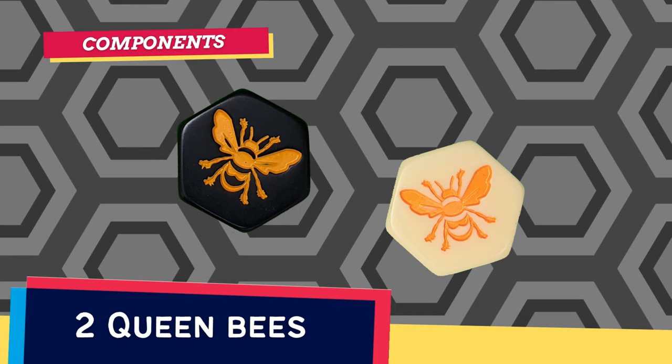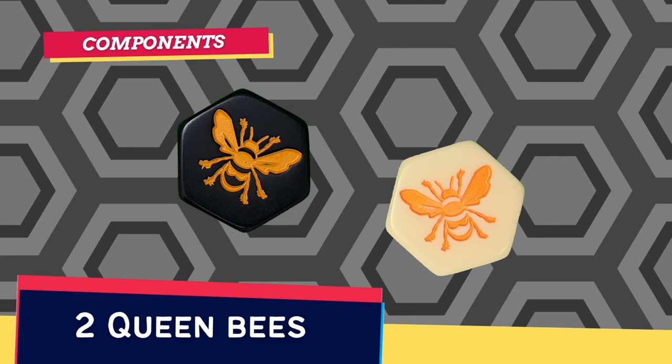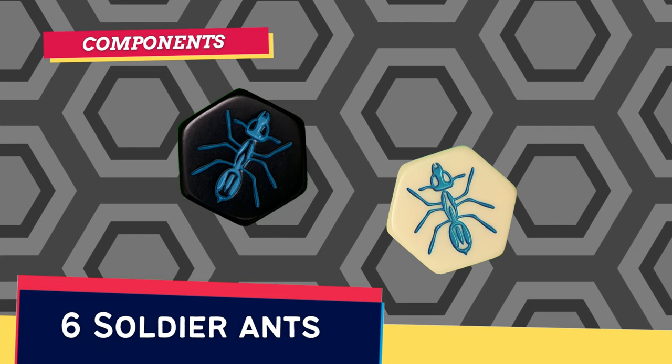In addition to a rulebook and a bag, the game includes two sets of black and white hexagonal tiles with the following insects carved on them: two queen bees, four spiders, four beetles, six grasshoppers, and six soldier ants.